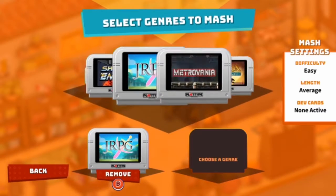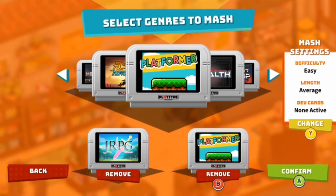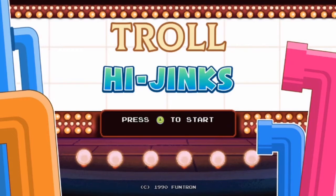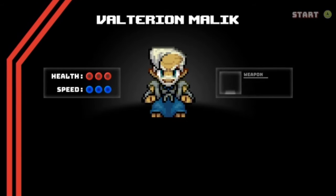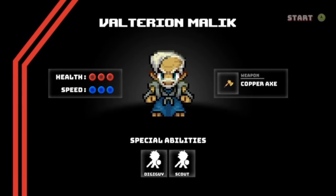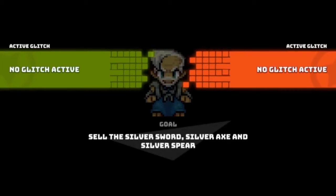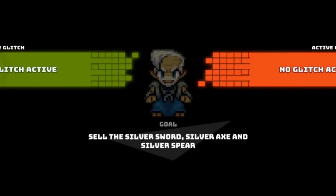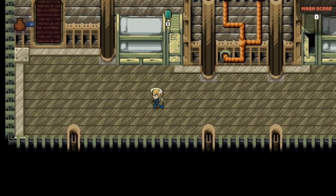Nathan's giving us JRPG, of course. Platformer — okay, so JRPG platformer. Troll Hijinks. Let's see what you two have created. Valtarion Malik — free health, free speed with a weapon of a copper axe and special abilities Digiguy and Scout. No current glitches active but the goal is to sell the silver sword, axe and spear. All right, let's get to it.